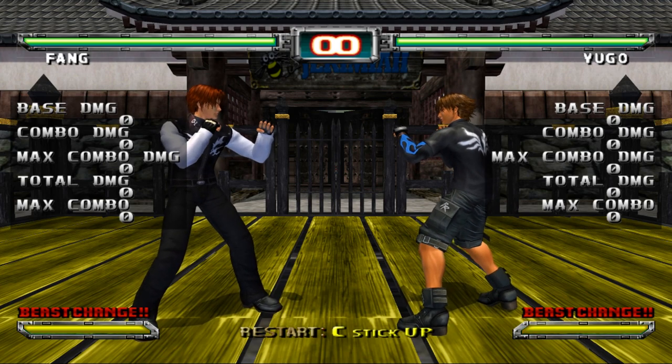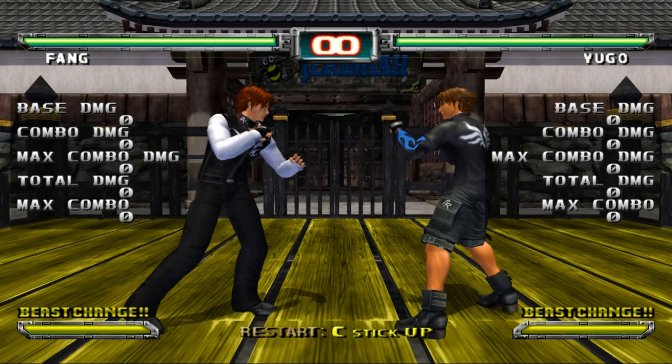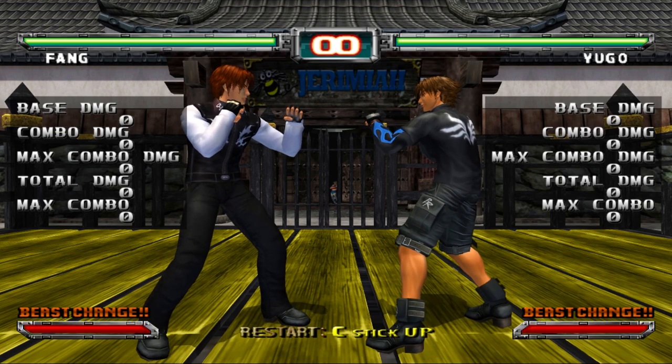Understand that there are only three buttons in Bloody Roar: punch, kick, and beast. However, some punching moves, some kicking moves, and some beast moves do not have guard-breaking properties, and some do. When a character is light guarding — light guarding is always active, you don't have to press a button for it.